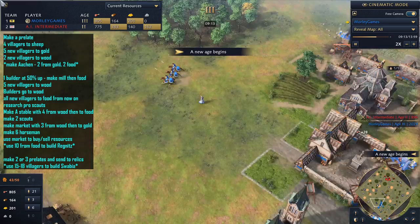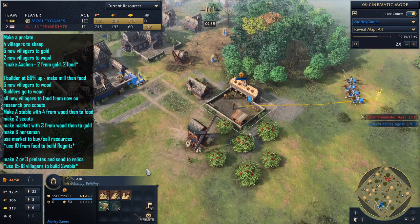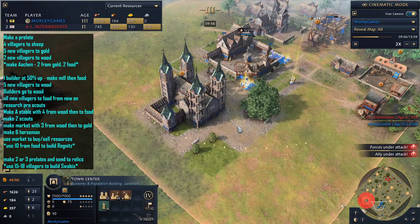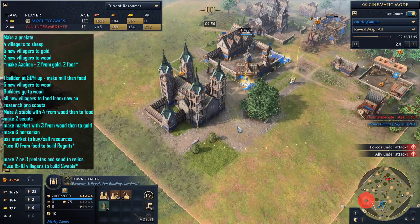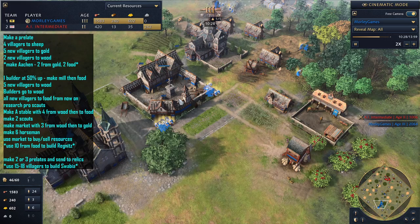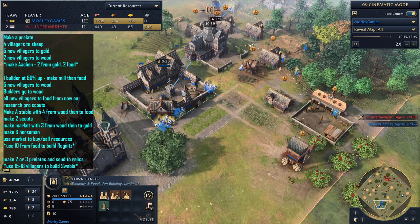No doubt your opponent will be camping on those relic sites, so you will want a little bit of protection. Once you've hit the castle age, you can start going into knight production — you should be able to keep maintaining knight production from one stable. Still the same situation: just keep sending villagers onto food. You'll find that as soon as you've gotten the relics in the Regnitz Cathedral, you should be able to quite easily get the gold that you need, even with the knight production. As you can see, we've got some knights queued up there now. It is against the intermediate AI, so you've also got the option of getting a bit of defense going.